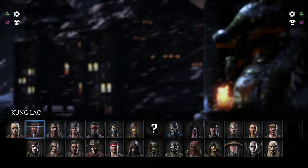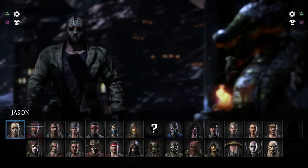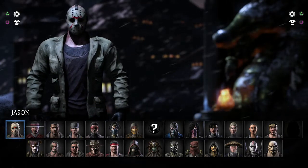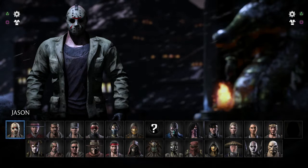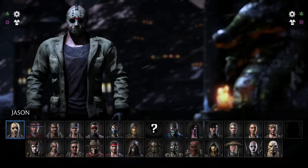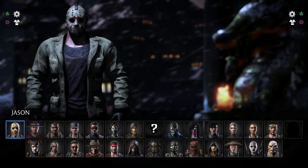Because at first, as you guys have seen, I didn't have Jason — now I have Jason. And to show you guys that it does work, I'm just going to click X and then you'll see his variation pop up and then you'll see me be able to start playing as him. It just kind of goes to show you that yes, it does work.